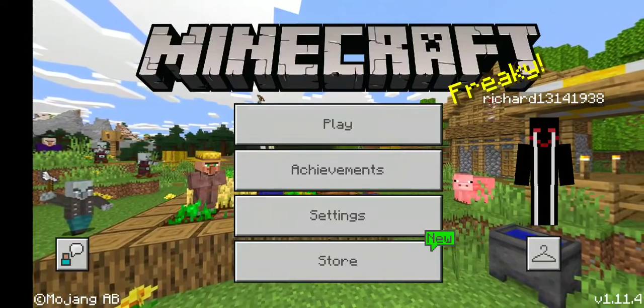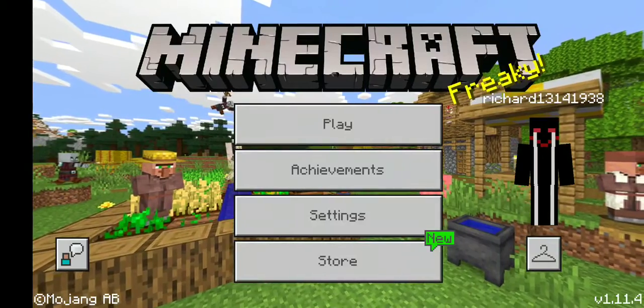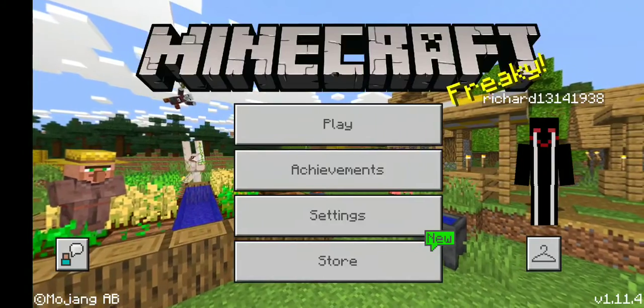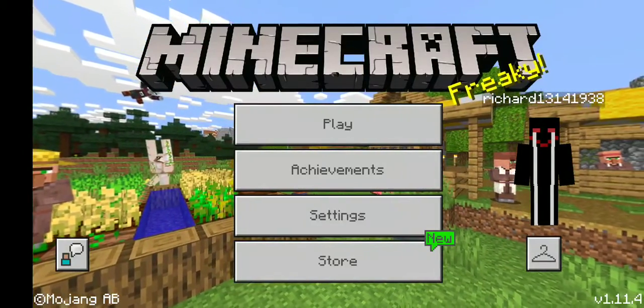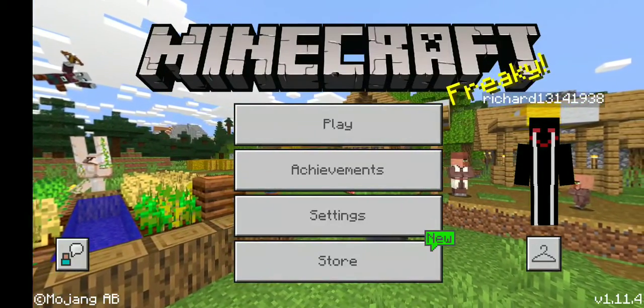It features a piston going down into the ground and then into the wall. You then fall down and land on a slime block which is on top of the piston. You press a button, the piston shoots you up, the pistons on top go into the wall, you shoot up, they go back out, and then you land on top.